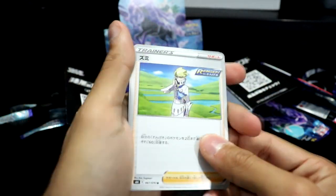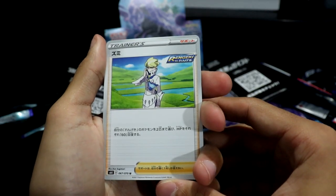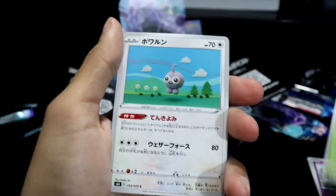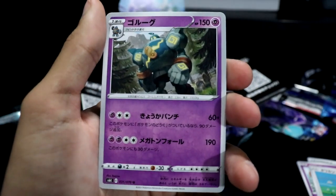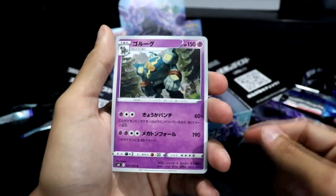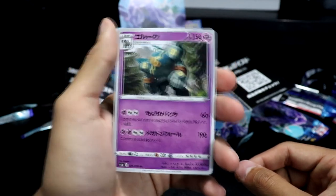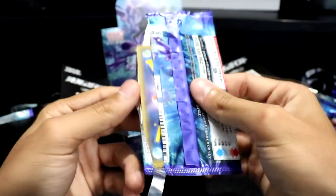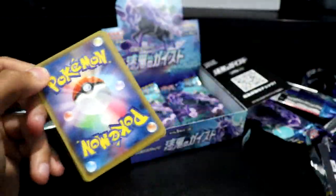I don't know who that is — an Inkay. We got a Ledyba, a Castform, and a Golurk — a favorite of mine actually. Cool. Next pack — come on, give me an alternate art!